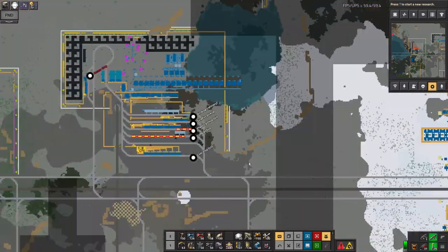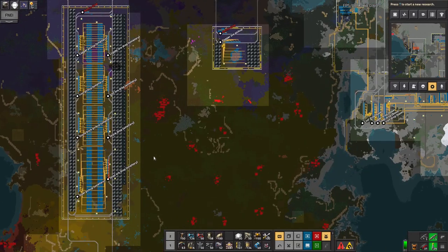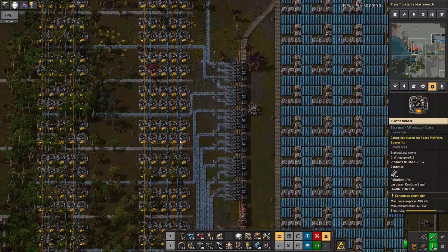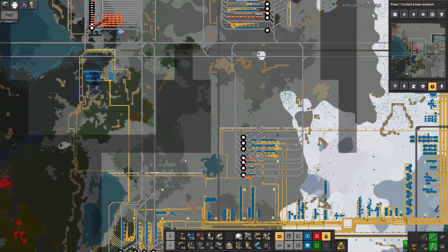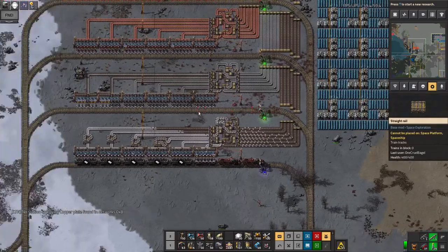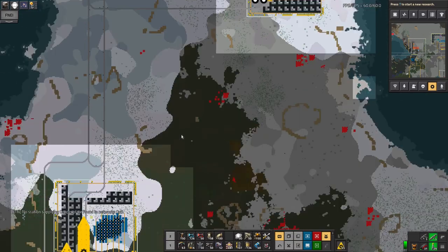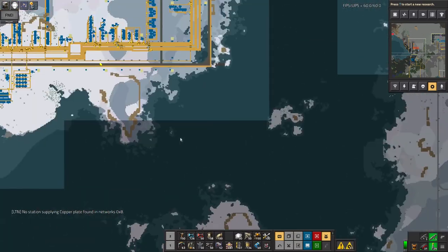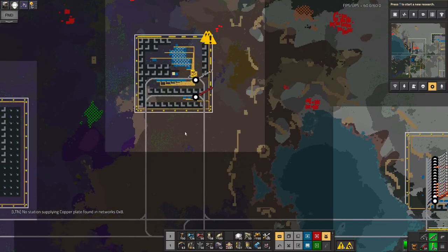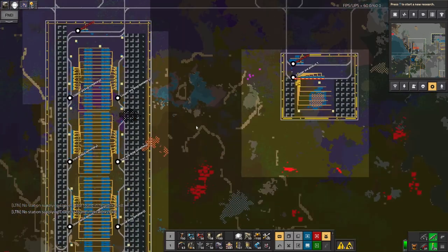One of my trains has screwed up on the LTN thing — this is going to demonstrate what I was talking about earlier. According to that alert, one of my trains has left a station with a mixture of stuff in it. The alert went away a bit too quickly so I didn't see what it was actually saying, but because all of the unloading stations are filtered there's no risk of it actually unloading the wrong thing — it's just going to not quite take as much as it was supposed to.